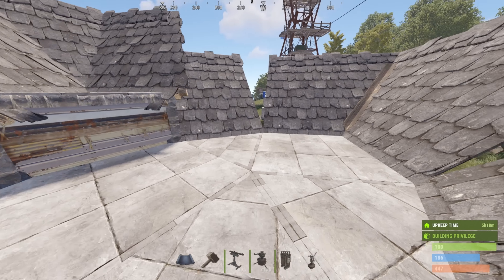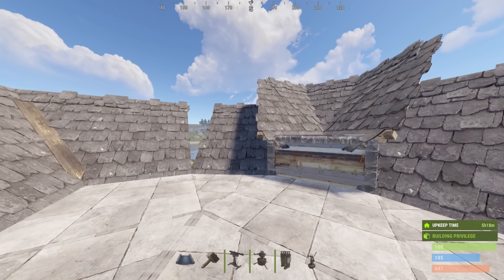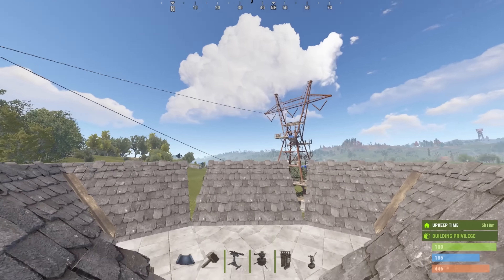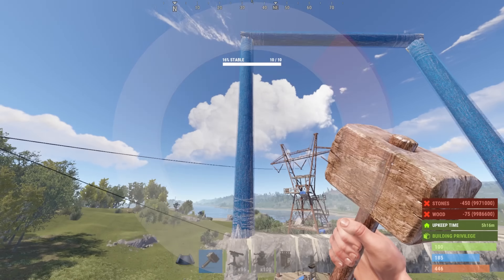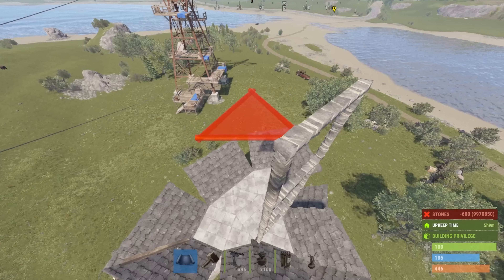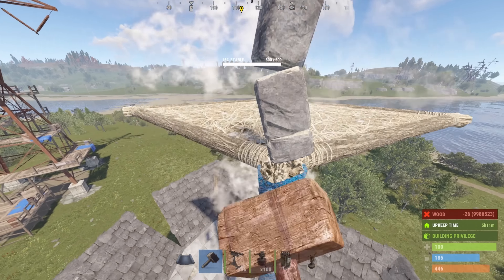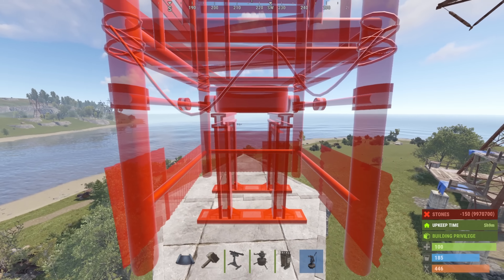But maybe this isn't where you want to end. Even though you've got coverage from your roof and you can defend the base, we're not always online. For that, it can be very useful to have electricity. So let's take care of adding a windmill to the base — we're going to do that by building up here. Ladders will be your friend at this point. Once you get up to where you've got 11% stability, you've gone too far. Dropping back down a floor to 16% stability, you'll be able to add your triangles on either side.